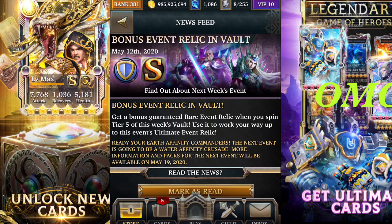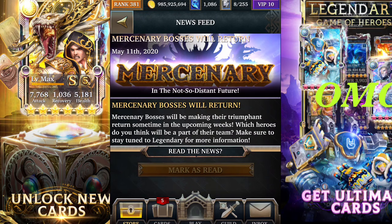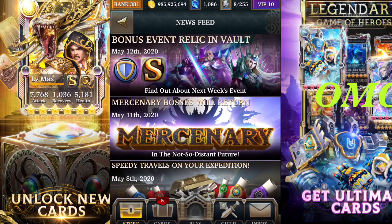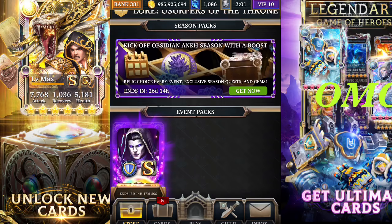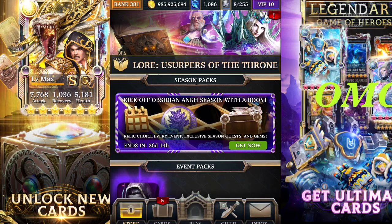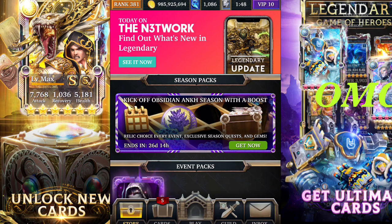Get a bonus guaranteed rare event relic when you spin tier five of this week's vault — use it to work your way up to this week's event ultimate event relic. Mercenary boss is back — mercenary boss will return and their triumph fans will return sometime in the upcoming weeks. I don't think it's this week; it's probably next week, as mercenary bosses are normally spawned during commander events, not slayer events. So that's your deck for this week — as always, like, subscribe, stay safe, stay healthy, have a good day, and peace.